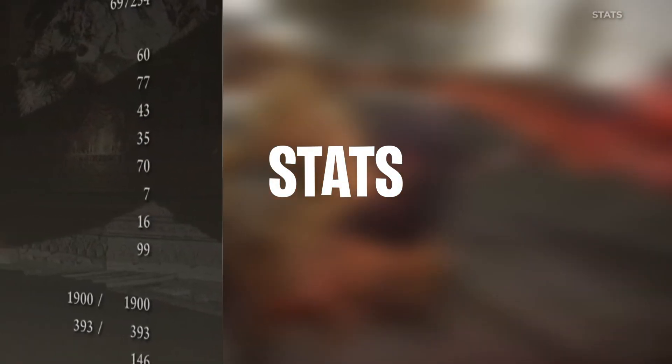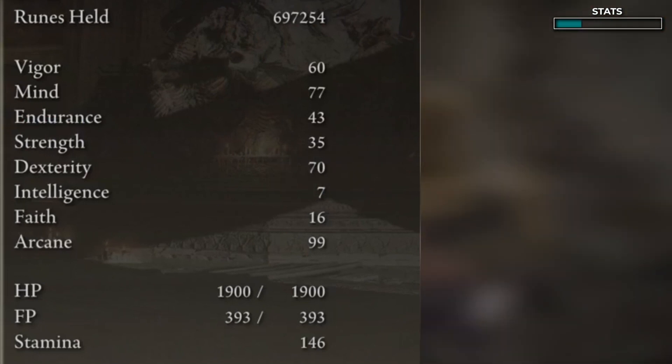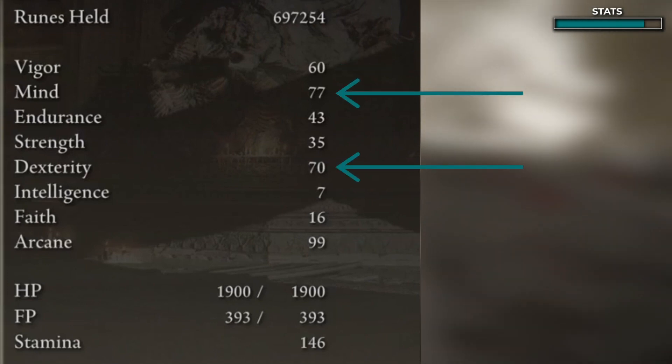So firstly, let's talk stats. These are my stats. Obviously, you don't need to copy them completely, but it's worth putting as much as you can into arcane and vigor, with mind and dex being a secondary thought. Everything else is up to you.